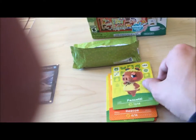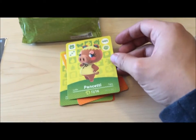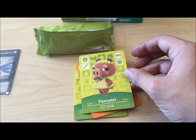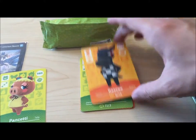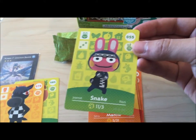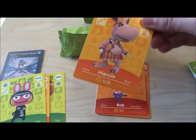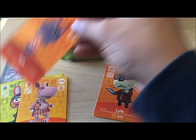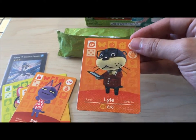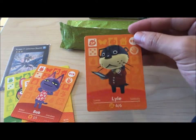We've got a Pancetti — I'm guessing that's a play on pancetta, which is a type of Italian bacon I think. She's a pig; I've never seen her. Roscoe, horse — pretty cool. Snake of the non-solid variety. If I scan him do I get him in Smash Bros? Marcy, Kangaroo. Bob the Cat. And Lyle. Not my favorite special villager by any means — I was hoping for Harriet or Red, or of course Isabelle or KK. But I like Lyle; he's okay.